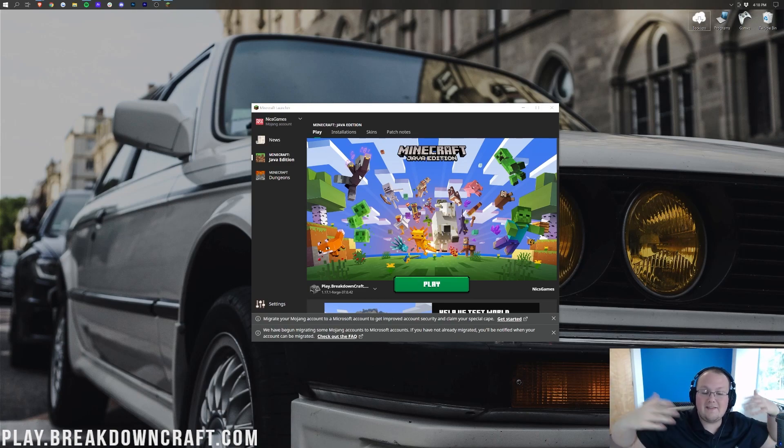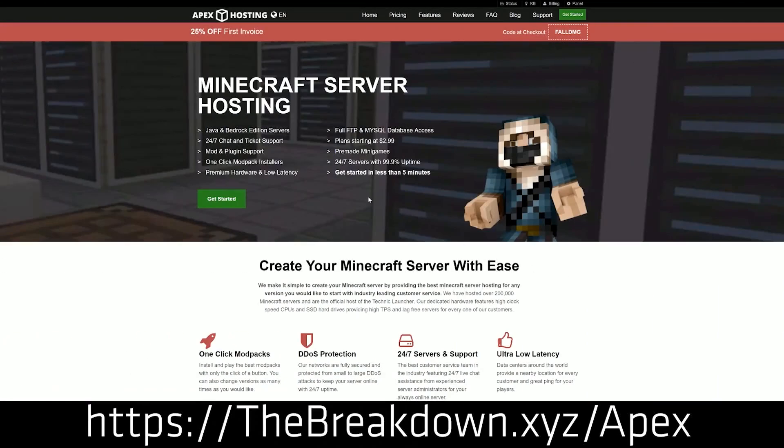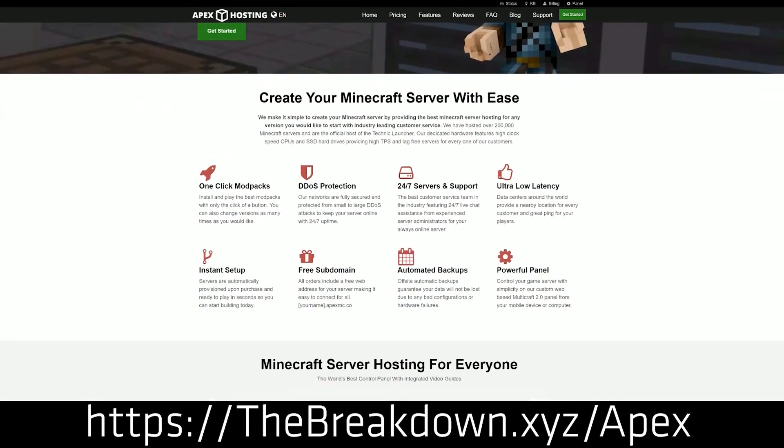I'd be curious when you got the ability to do this — let me know in the description down below. We do have a message from our sponsor, Apex Minecraft Hosting. You can go to the first link down below — slash Apex — to start your very own Minecraft server, or just go play with us on play.breakdowncraft.com, which is actually hosted on Apex Minecraft Hosting.